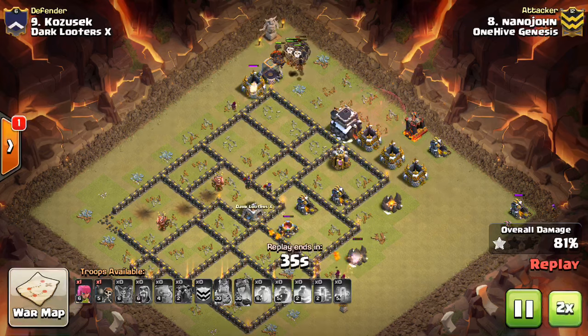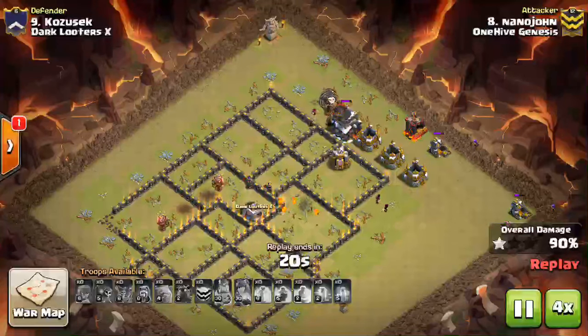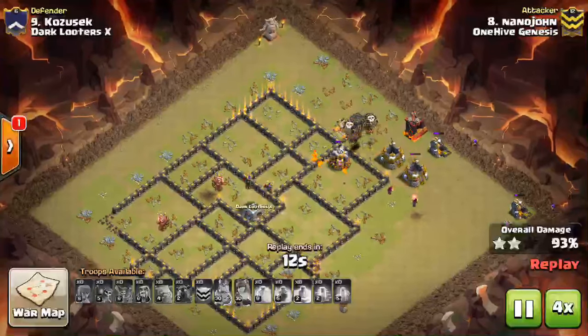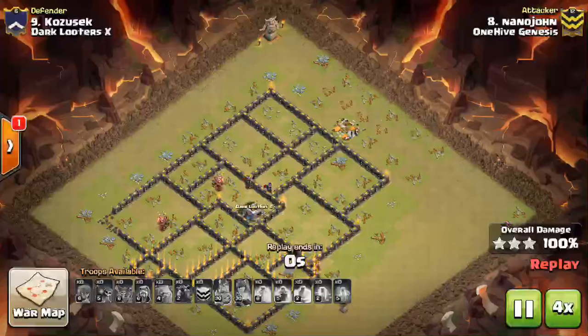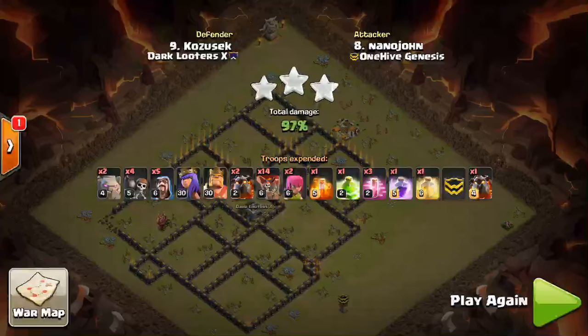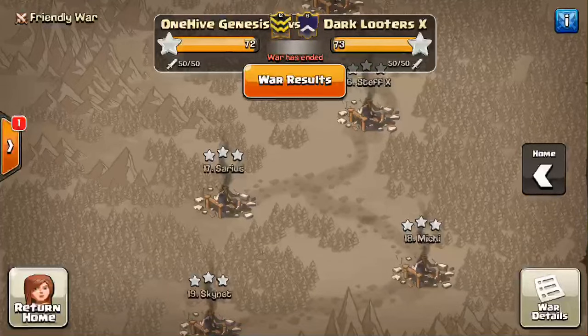This is the first variation — that standard Shattered LaLoon. Typically you're going to bring two Golems; you can do one if you want to bring a larger air portion. I recommend Bowlers — that's typically going to be your best bet in your CC. But you can bring the max Lava Hound if you feel you don't need the DPS from the Bowlers. Nice attack from Nanojohn.